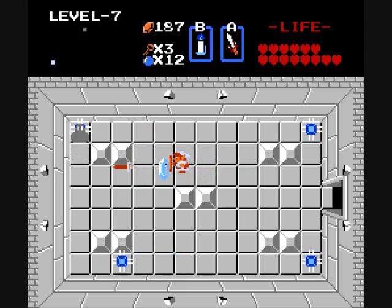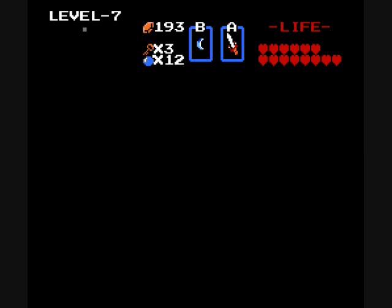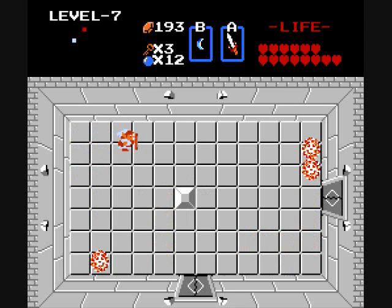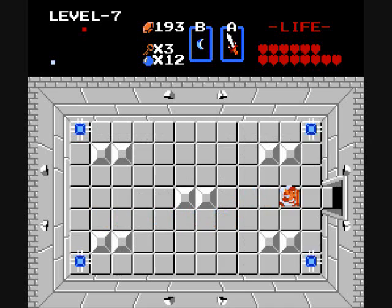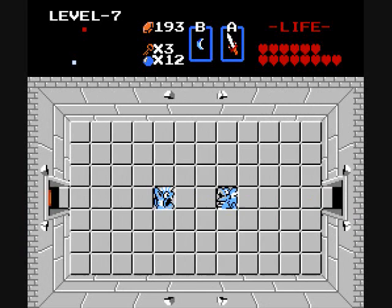Coming over here we get the compass, and we have a couple of zoles to deal with — that's nothing too major. We can push this block and it opens up a path. Coming in here we have a room full of red bubbles with one block and locked doors, and that doesn't let us through. That's what I mean about this dungeon being very convoluted. It has warps all over the place, some of which don't make sense. For the purposes of our Realtor's walkthrough of this dungeon, we're gonna be backtracking quite a bit.